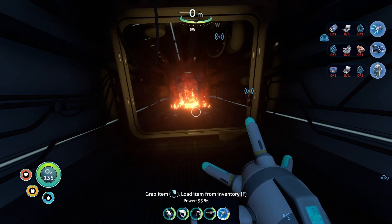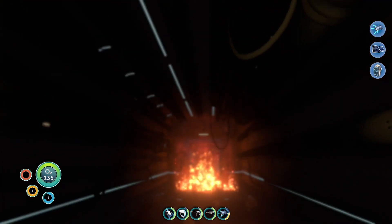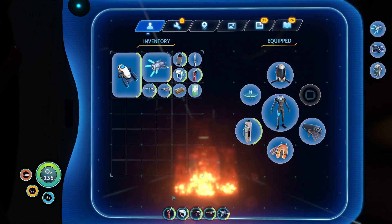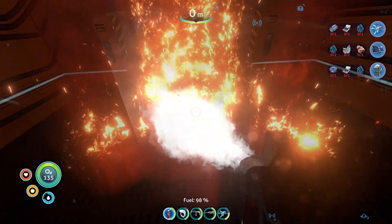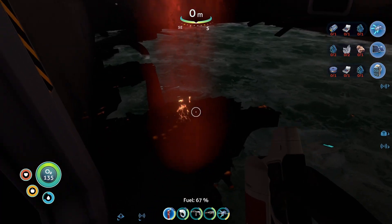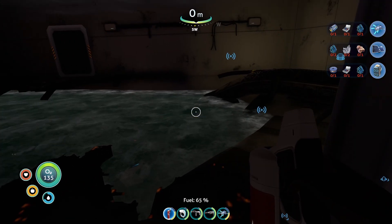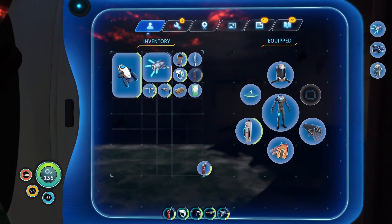That's fortuitous because I completely forgot to bring a fire extinguisher with me. Go ahead and pop that right there. No more fire — well, a little bit of fire. This is not my preferred entry method, but we'll work with it.